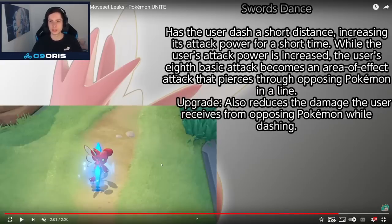Has the user dash a short distance, increasing its attack power for a short time. While the user's attack power is increased, the user's basic attacks become an area of effect that pierces through opposing Pokémon in a line. The upgrade also reduces the damage the user receives from opposing Pokémon by dashing.